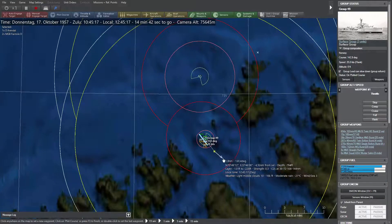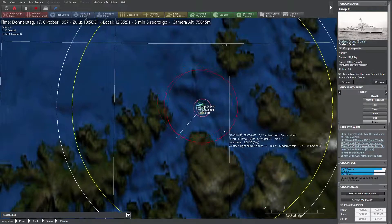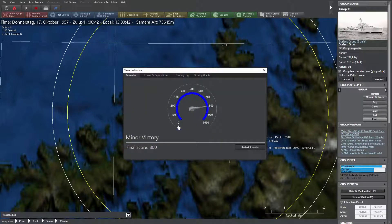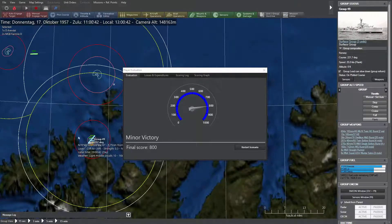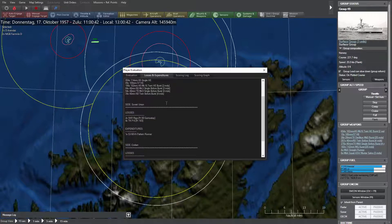The scenario has concluded — it's a minor victory. I guess I haven't found the two ships they had left, which is why it's only a minor victory. There's a lot of ammunition remaining. Kills include two Riga classes and P6 patrol boats.